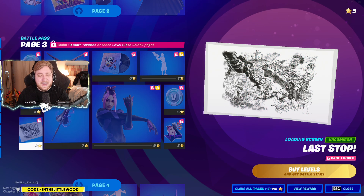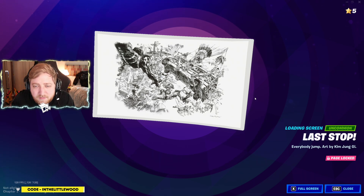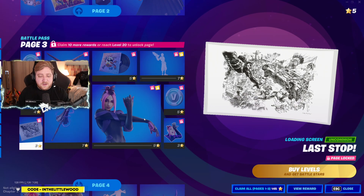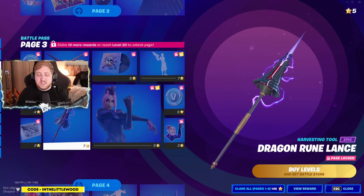Some of this stuff is a pass from me, but this loading screen is very cool — it's like a proper detailed sketch of everything going on. I literally have to lean into the monitor to make out all the details. You've got different characters, the battle bus going sideways, and even the llama at the bottom. That's a really sick, very busy scene. I knew this battle pass was going to be stylish.